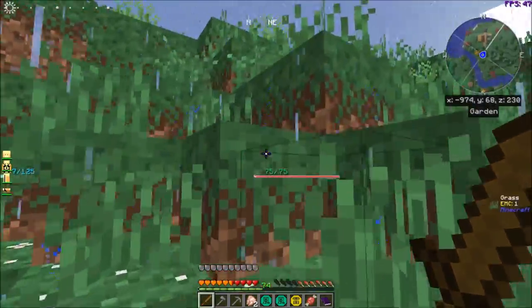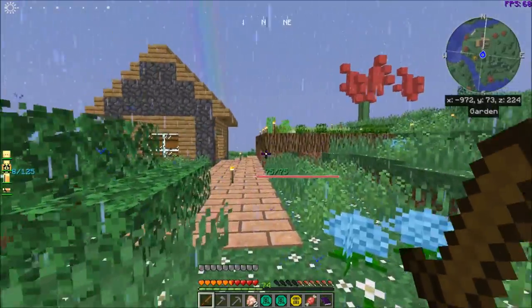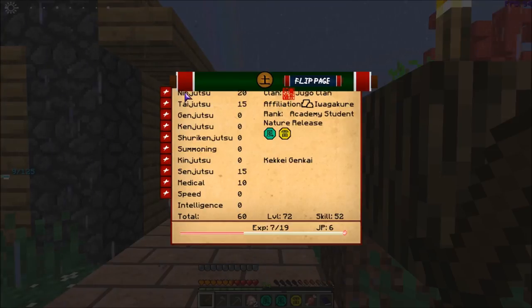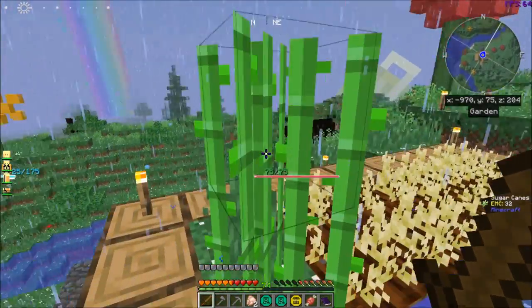I don't have any chakra left so that's a bummer. I should probably up my Ninjutsu too — I have a bunch of skill points. Let's up this to 30 and put a bunch into summoning because we're definitely going to work on getting some summoning scrolls.